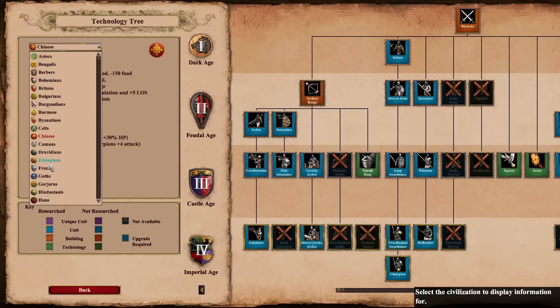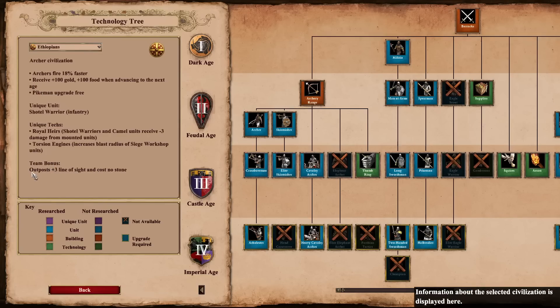The Ethiopians have a brand new team bonus: outposts gain an additional plus three line of sight and no longer cost any stone. Outposts are underrated — they provide a lot of intelligence and if used effectively, you can keep eyes on way more of the map than your opponent. With the Ethiopians, you now have even more reason to go into outposts, and you can throw them down without impacting your three TC boom at all.